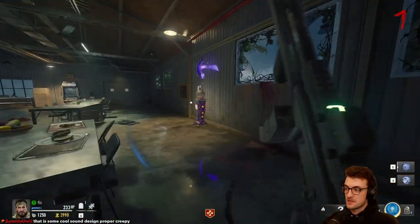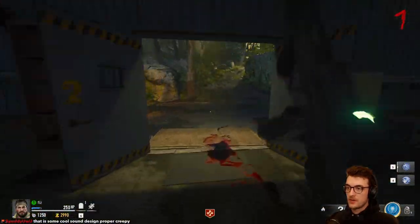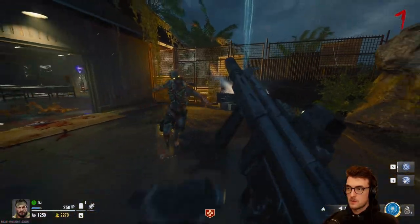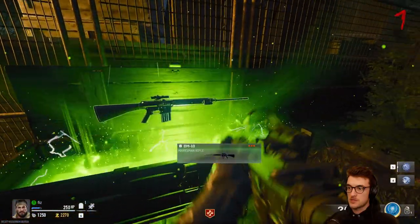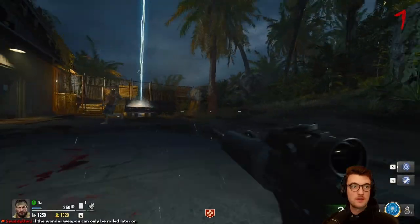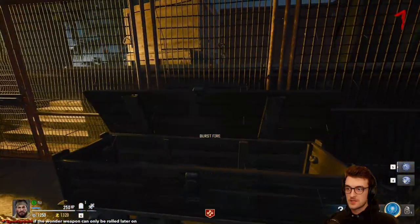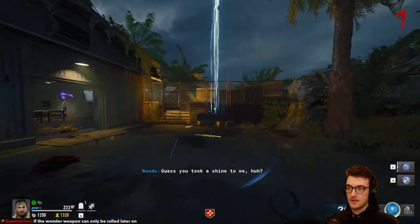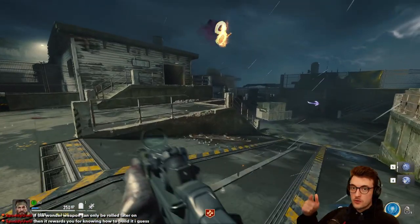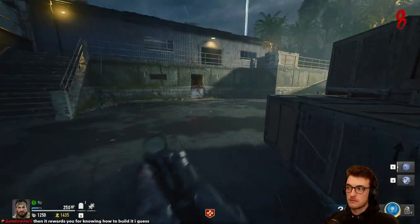Cool sounds isn't it? Yeah, I think this game looks and sounds amazing. We can hit the box. They've changed the box audio, which I'm not a fan of — I kind of wish it was still the same music for the box. Can the Wonder Weapon come from the box? Yeah, I think it can be, just later on in the game. So I'll need to progress rounds for quite a bit. I'll do a couple rounds here, get some points, go grab some perks, and roll the box to see if we can grab anything good.